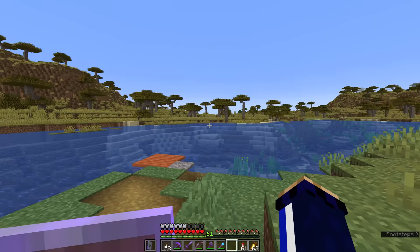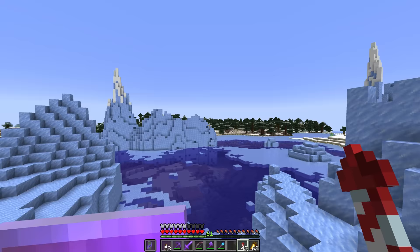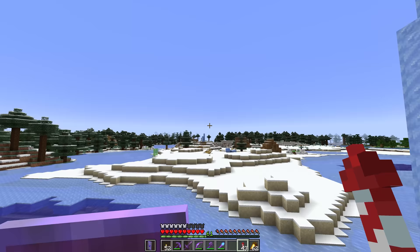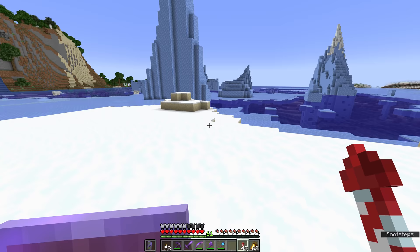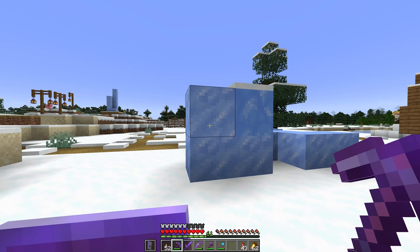We're going to make a return to the frozen ocean biomes to grab all three kinds of ice, but specifically blue ice is the one we're going to use. A frozen ocean sits adjacent to the cold biomes familiar around here. Right here by this village is a perfect illustration of what I'm after. In mountain biomes and frozen peaks, you will see packed ice,